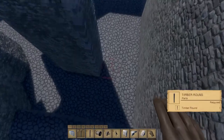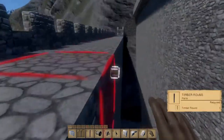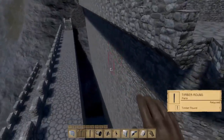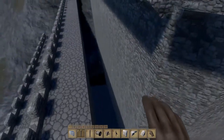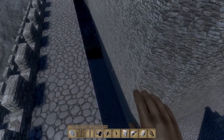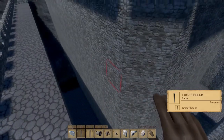Gonna have a door here most definitely — this is like the way into the second layer of wall right here. And I don't think that we'll even have any more doors. We're just gonna have some sort of tunnel in there that'll come out the other side and inside of the keep.